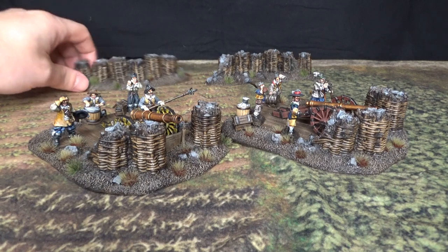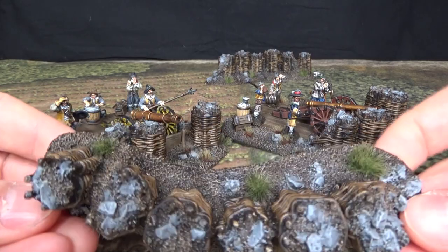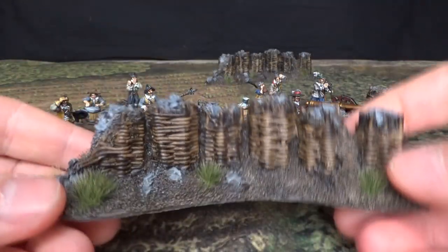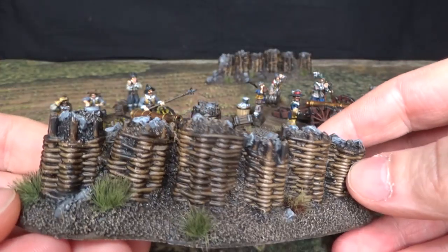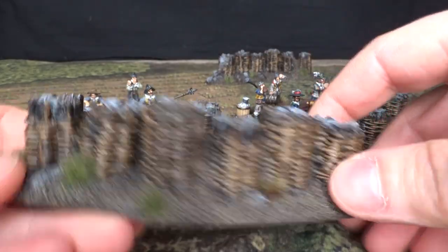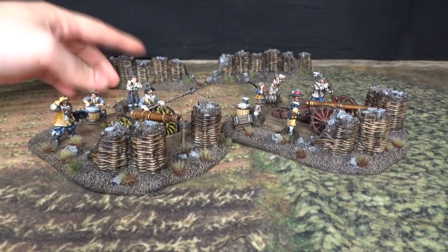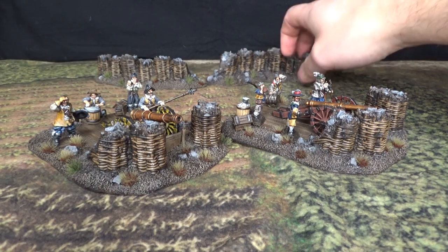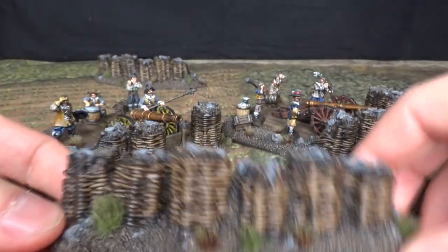Let's take a look at the gabions. I use contrast paints on the wood, but I might fix them later on — they will do now. Just like that. And another one. That's the second one. They're in resin, by the way, if anyone wonders.